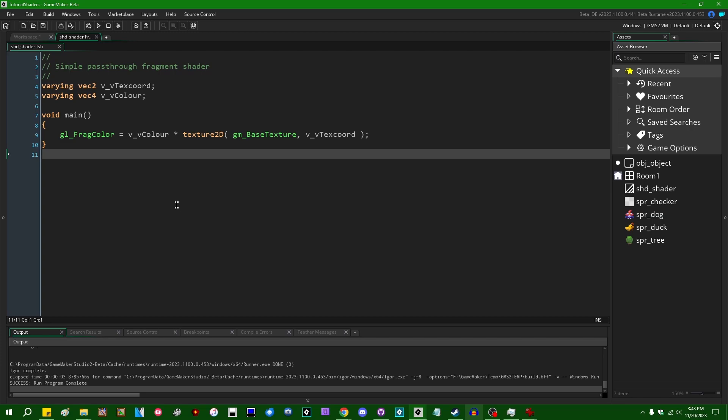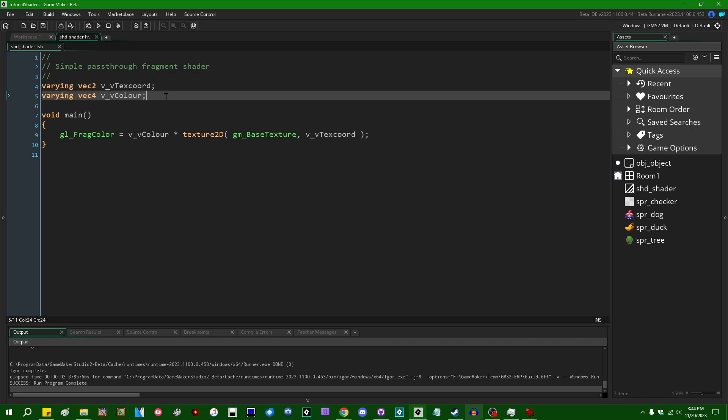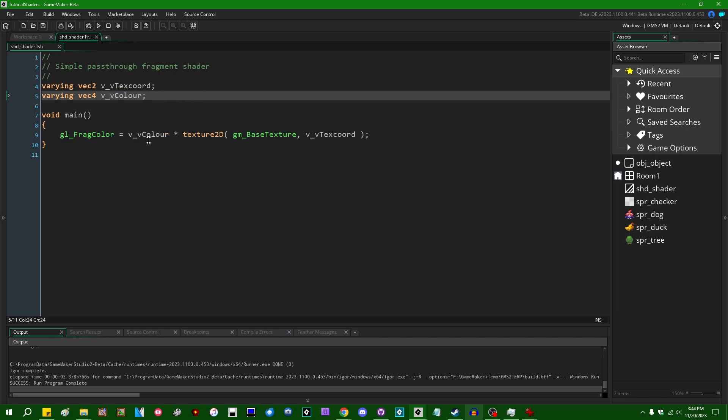Since the whole point of a shader is to resolve a color on the screen, it makes sense to talk about the inputs and outputs of a shader program. For this simple pass-through fragment shader, the inputs are v_vTexcoord and v_vColour. Those are the inputs into the fragment shader. gl_FragColor is the final destination for whatever color we want to resolve when drawing something. All the work you do in a shader should eventually boil down to figuring out some value to put in gl_FragColor — this is the color you're actually going to be drawing on the screen.